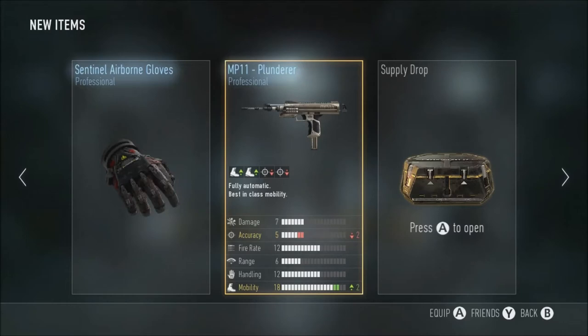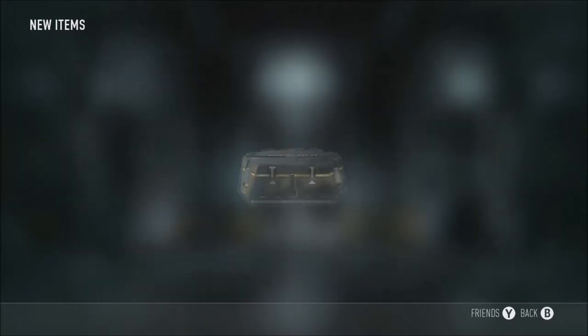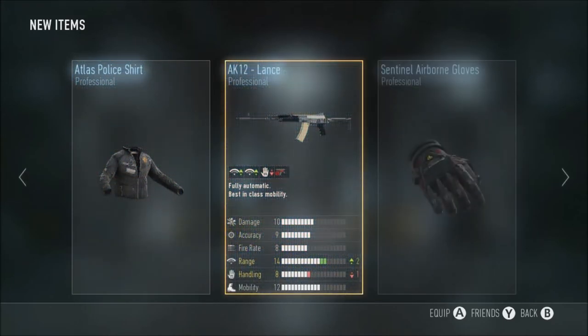The Plunderer - I've not seen this before. It looks quite weird actually. Minus accuracy and up mobility - it's not really that good stat wise, but it looks pretty. Alright, supply drop number two. We get a police shirt and AK-12 lamps. I've heard that's quite good and it also looks quite good. No underbarrel attachments which is sad - I can't put my old trusty grenade launcher on there. Handling minus one - that's not really needed for the AK-12.